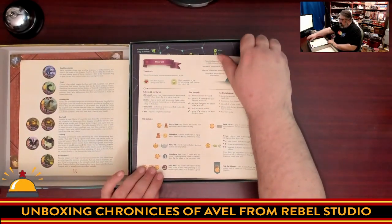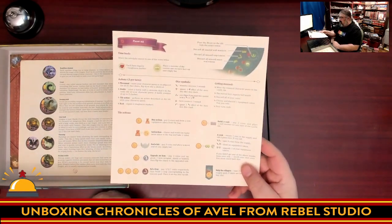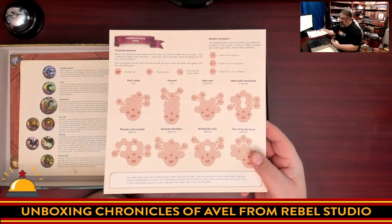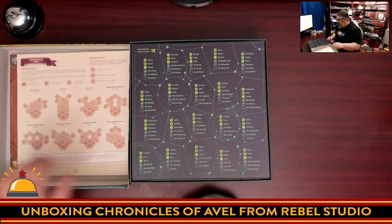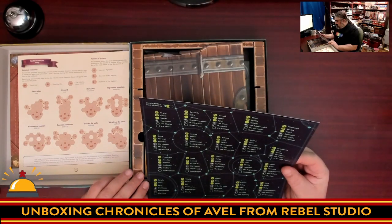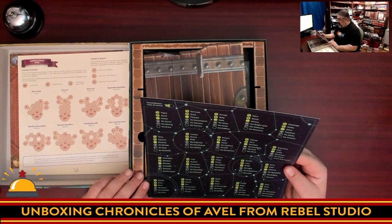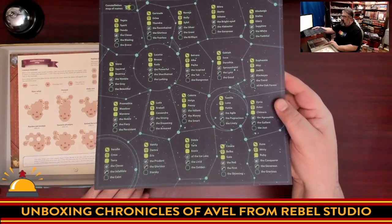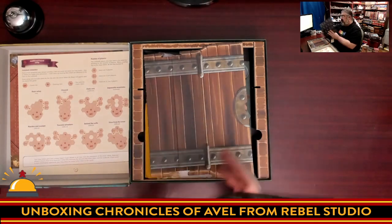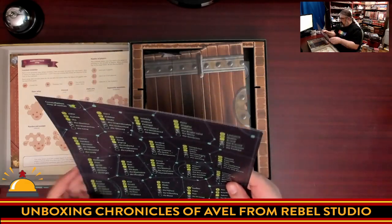There's a fantastic looking player aid — a nice thick card showing what all the different symbols mean, as well as different board setups, which is a cool bonus. There's also a two-sided constellation map of names, which appears to be a way to name your characters — it looks like you can even roll dice to name your character.